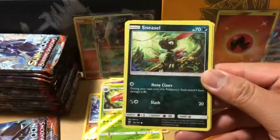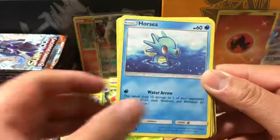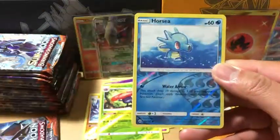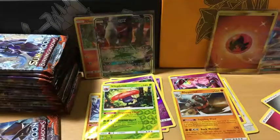Water Energy. We have Crabrawler — I can never say that card correctly — Sneasel, Venipede, Horsea, Cutiefly, Simisage, Weakness Policy, Porygon2 reverse holo, and Butterfree non-holo rare.